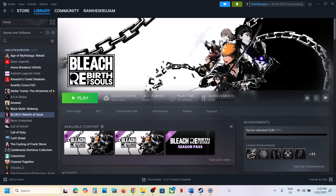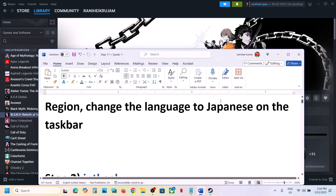Hello guys, welcome to my channel. Today in this video I'm going to show you how to fix the black screen issue with a game on your Windows computer. The first step is to switch to Japanese language.